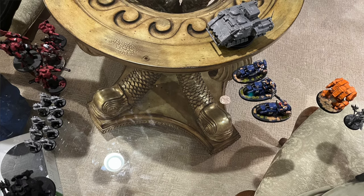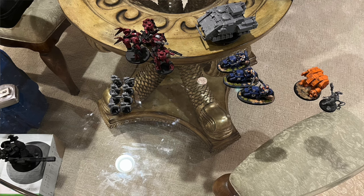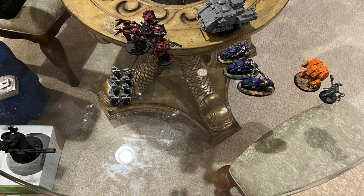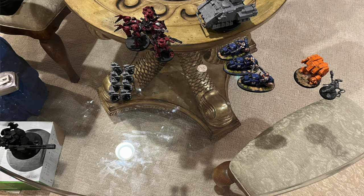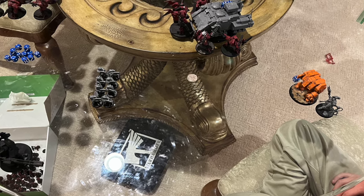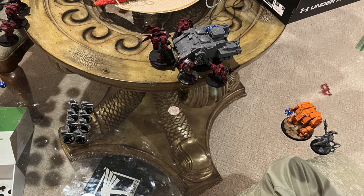I decided this is the perfect time to run up with my boys and start blasting. I charge up the center with my breachers, have my broadside sit still because everything's in range, and don't want it getting near the dreadnought. My crisis suits and the Coldstar fly up fast to get in range. The game plan: broadside pops the dreadnought so the crisis suits are safe from melee, and the breachers and crisis suits torch all the outriders. Upon conclusion, all the outriders are dead, and the dreadnought is down to four wounds.